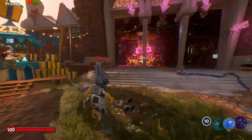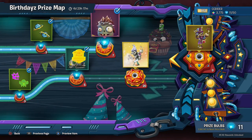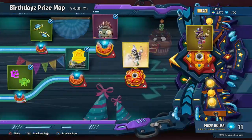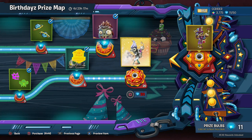Welcome back to Plants vs. Zombies Battle for Neighborville. Today we are taking a look at the final reward for the birthdays event. It is going to be the legendary scientist upgrade, and on top of that, it is also going to be the Steam Master costume. And for completing that, we'll also unlock one final reward, which we'll see in a moment.